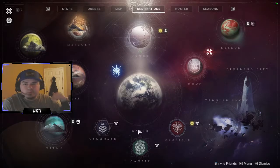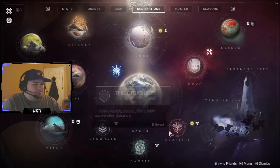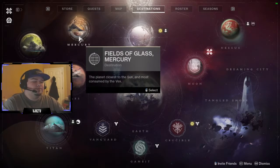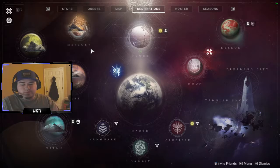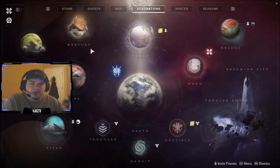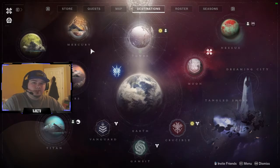Every week there's also something called a Flashpoint. I haven't unlocked it yet — you have to play a bit more — but every week there will be a Flashpoint at one of the destinations. You go to that certain planet and do enough objectives, whether it's running lost sectors, public events, or patrols. It goes by a percentage, and once you complete enough of those activities you'll get a tier one or tier two powerful reward. That's one of the ones you want to knock out first.